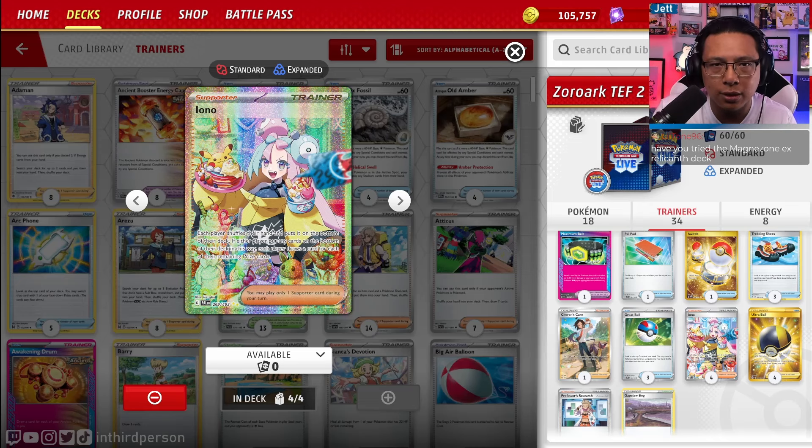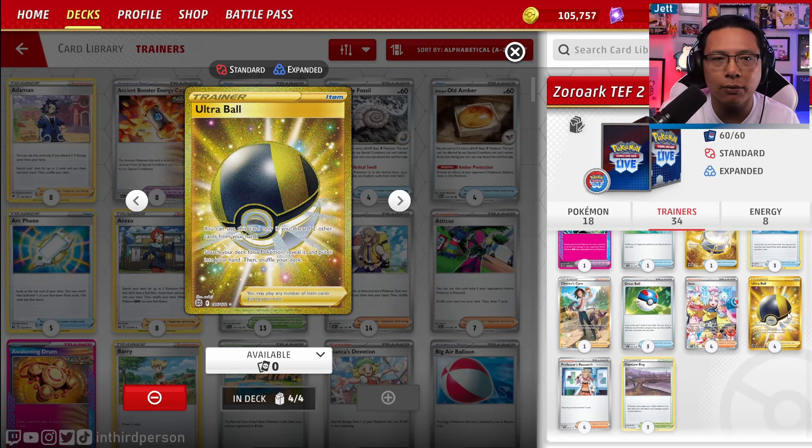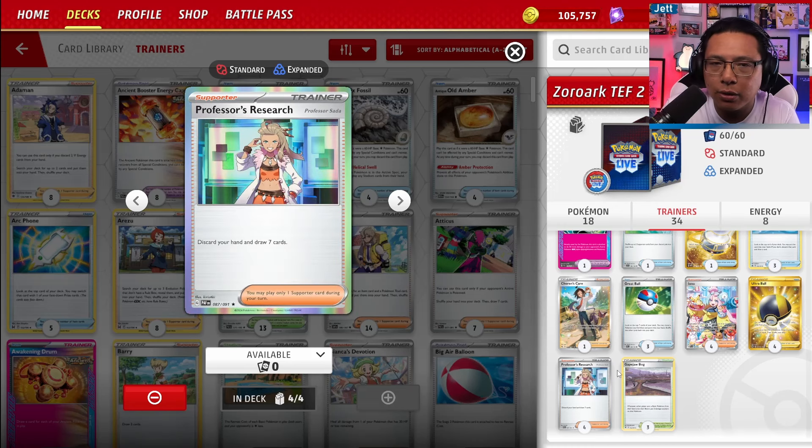Four copies of Iono for hand disruption — both players shuffle their hands to the bottom of their deck and draw equal to the number of prizes remaining. Great disruption card that could help make a massive comeback. Four copies of Ultra Ball — discard two cards, grab a Pokémon of your choice; another way to discard Gengar. Four copies of Professor's Research — discard your hand, draw seven cards.